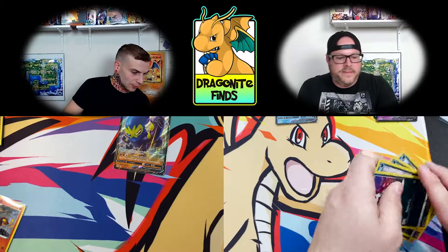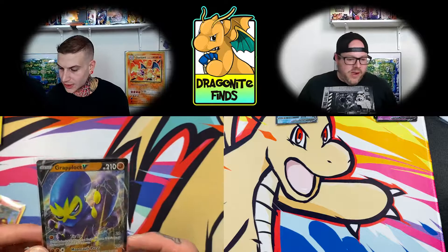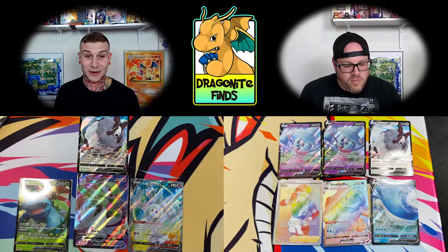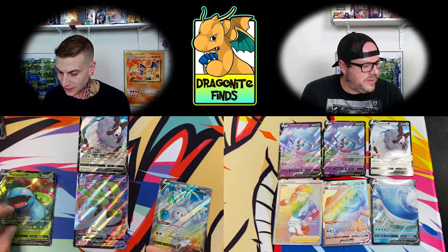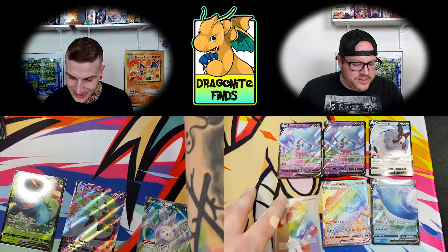You got that Wailord, right? Yeah, I pulled a Wailord. Let's throw these shinies into a sleeve and then go over those pulls. I just got this Grablot V. Tony, let's see that Wailord — boom! I mean, our hitters came early. For me I was more successful on the double box but the winners are on the other side of the table. Look at the double rainbow — the Hatterenes. I got quite a few Vs as well.